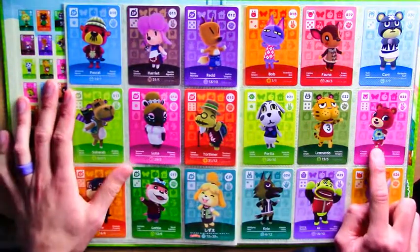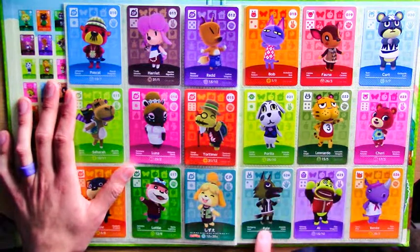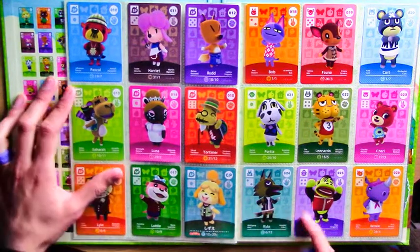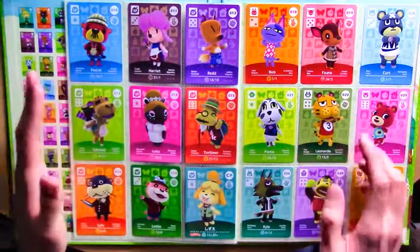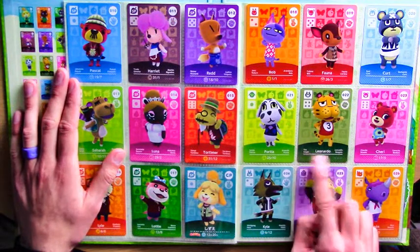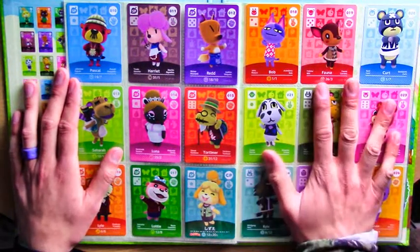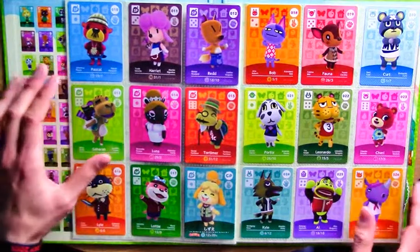Cherry - I've seen quite a few of her around, she seems quite easy to get. Kyle's cool - I've never had him in any of my towns but I've always liked the look of him; I think he's like a hyena or spotted wolf. Another feature of these cards - this is the UK version so it might vary in different regions - but next to the character's name you've also got their name in other regions. The four names listed next to the character names in the UK edition are the European names in different countries.